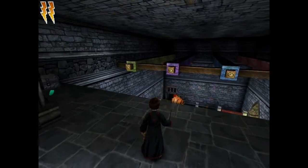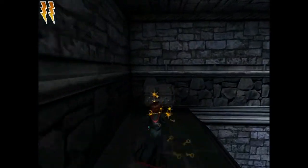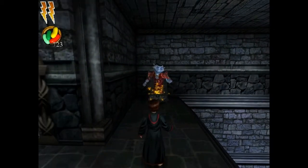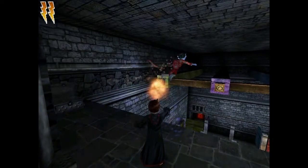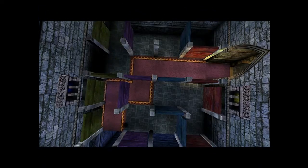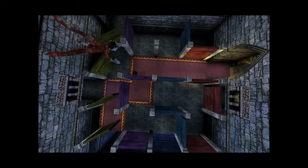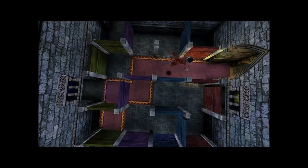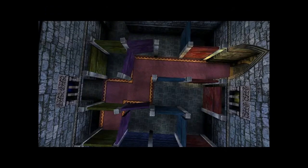Now, this next room's interesting because it's sort of a puzzle. Let's open this chest, and — oop, Peeves pops out. But he doesn't hurt you, he just sort of is a bother. What you have to do here is hit these switches to flip the doors around. You'd want to free up that big arch there to get through, but if you do some other door patterns, there are some nice goodies you can get.